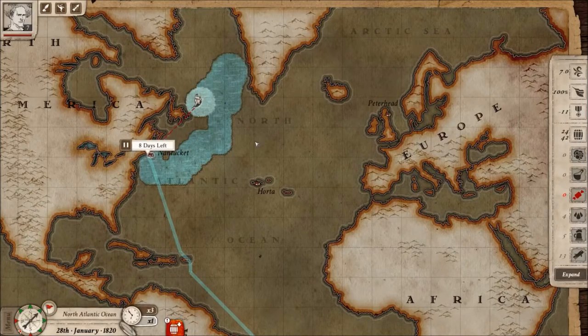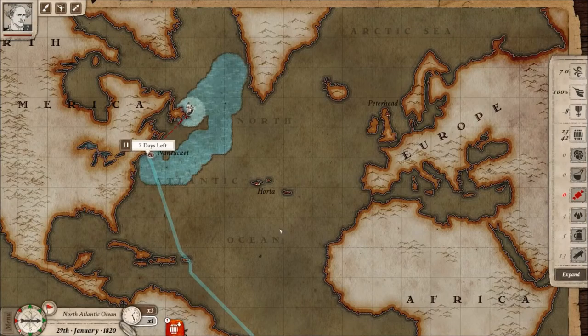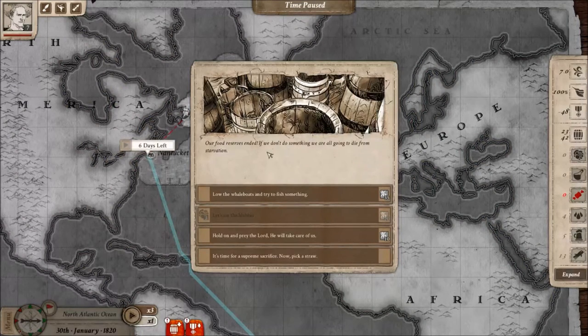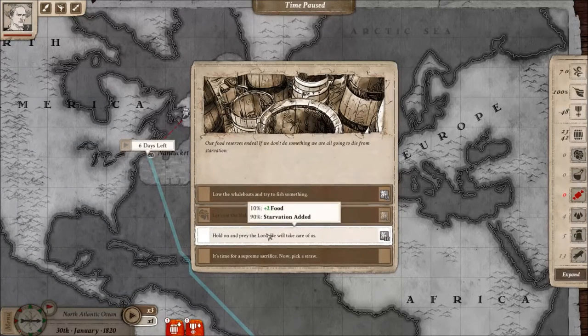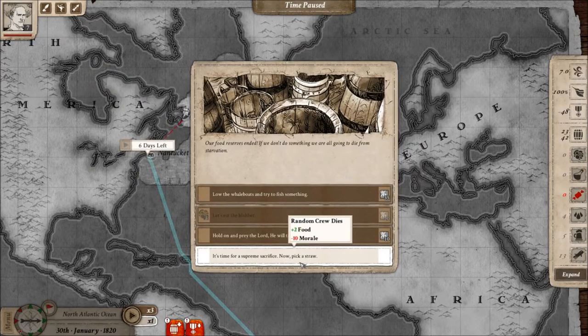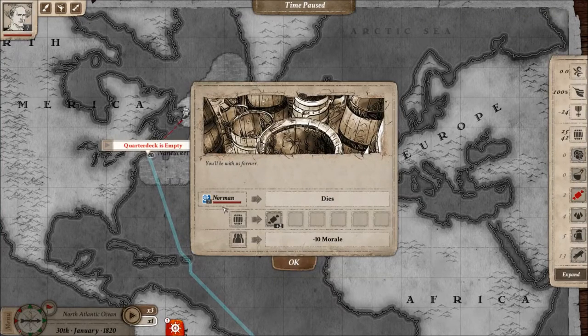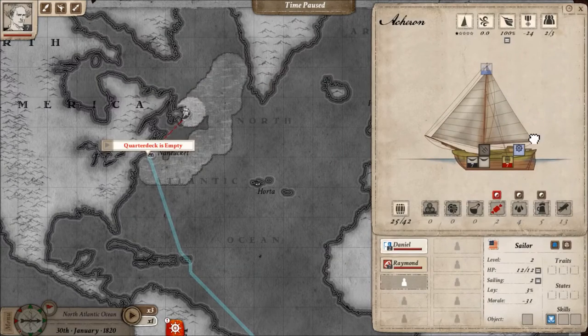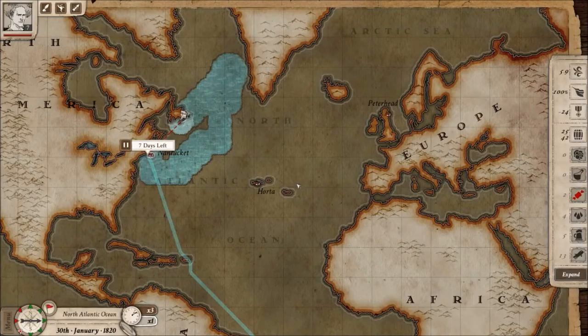The food is gone and I have an event to deal with. We can lower a whale boat and try to fish something. We don't have bloodbeard, so we cannot eat it — and eating bloodbeard can make someone sick anyway. We can pray to the lord for a miracle, or we can take extreme measures such as killing one of the crew members and eating them. Clearly the captain is out of the lottery. It's the safest solution but people don't like cannibal captains and in the long run it could be worse. But in this case I'd say it's the best solution — so long and thank you for all the meat. Now we have food and we can reach the city.